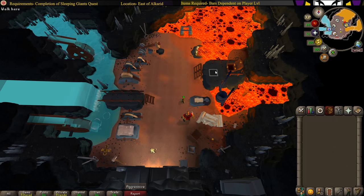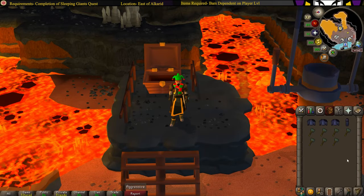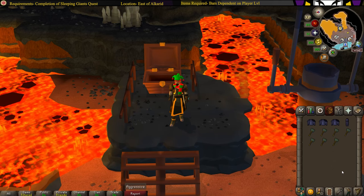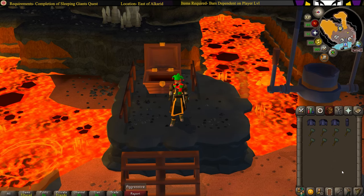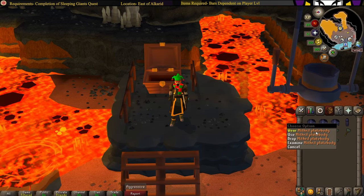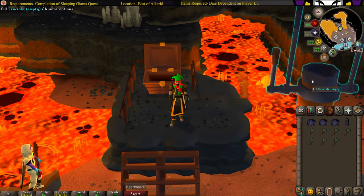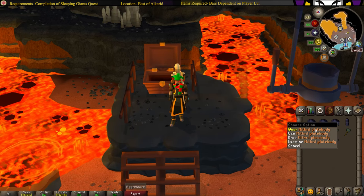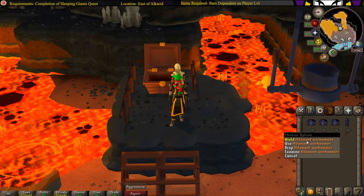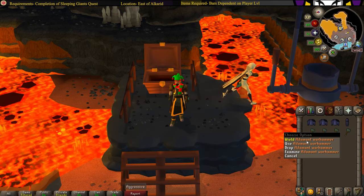Once you've set up your sword, head to the bank and pull your bars. There are two things you can use: items or bars. I highly recommend using items, especially if you're an Ironman, because you get more XP per bar. For a 5-bar smithing item, you only get 4 bars of use in the crucible. For example, a Mithril platebody costs 5 bars to make, but only counts as 4 in the crucible. An Adamant warhammer costs 3 bars to make but only counts as 2 in the crucible.